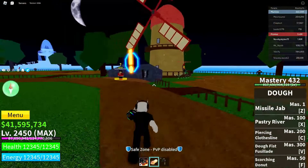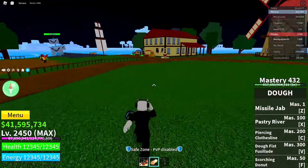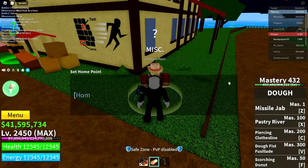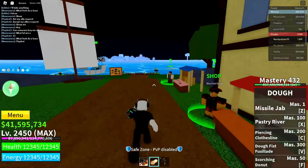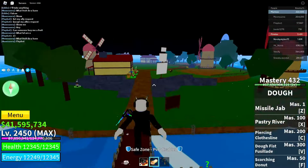First, this glitch only works in First Sea for some reason. Go ahead and get to the First Sea, then go over to any set home point, click on this guy, click accept, and basically set your home point here. After you do that, go ahead and go over to Middle Town — you can set your point anywhere.